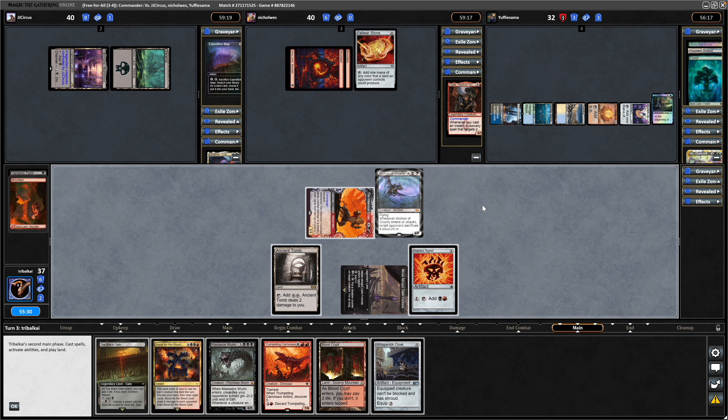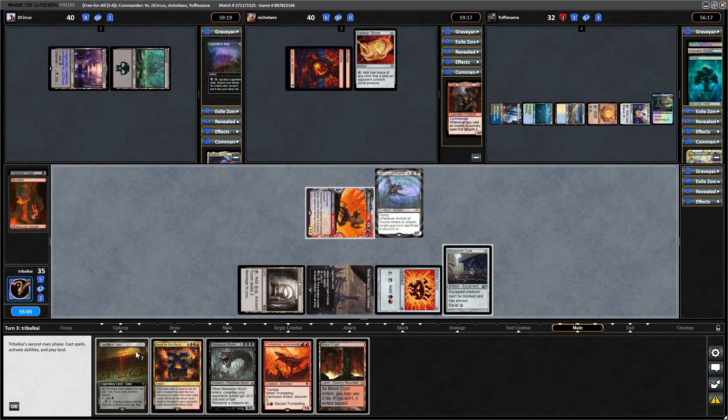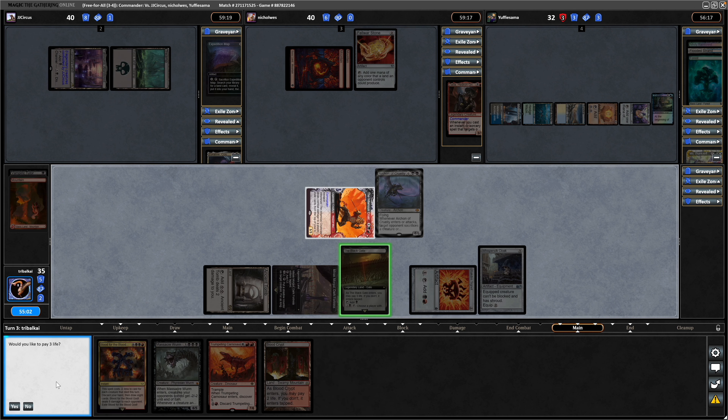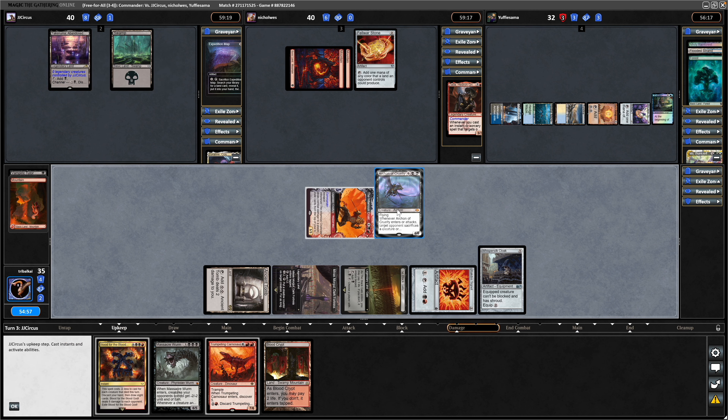We've only got 3 mana so can't equip the Whisper Silk Cloak unfortunately, but we might as well play it here. We're challenging our opponents to basically have some means of interaction onto the infamous Cruel Claw. Worst case scenario, we've got the Whisper Silk Cloak to throw on. There's a Doom Blade being used as targeted removal onto the Archon of Cruelty — that's fine. We get to keep our commander at least.